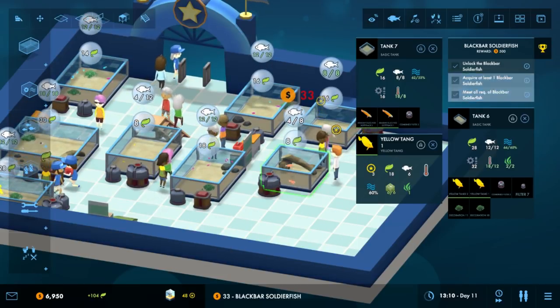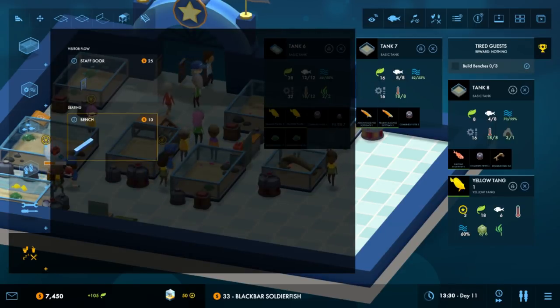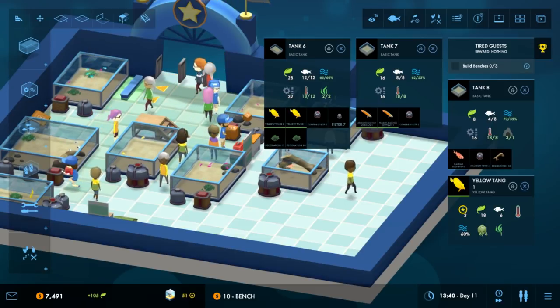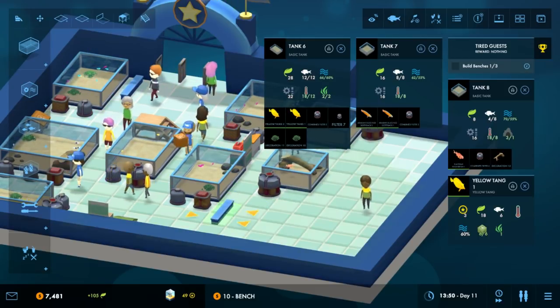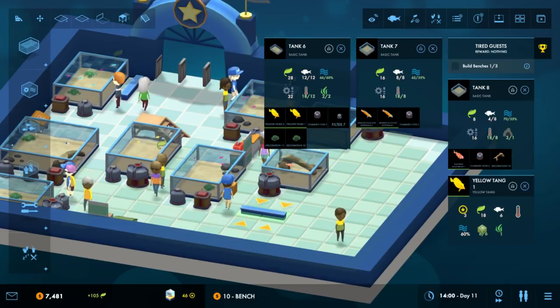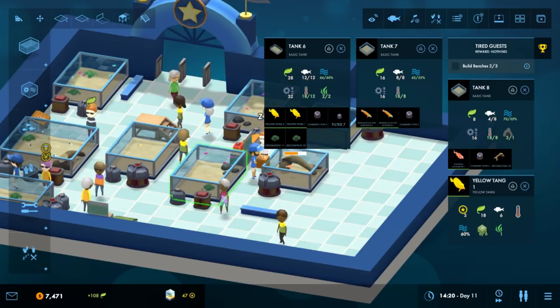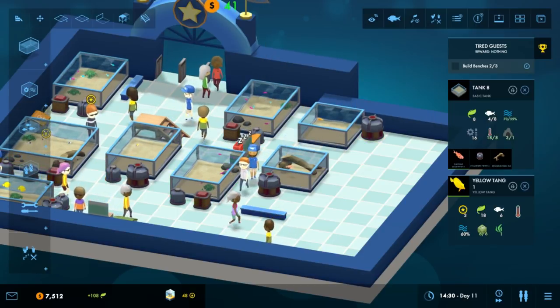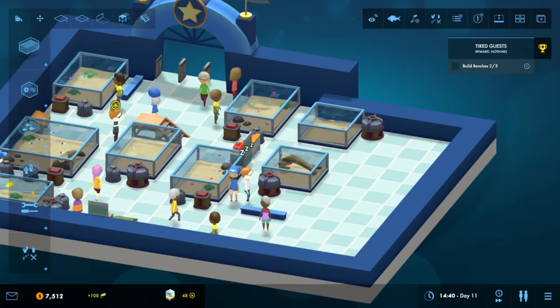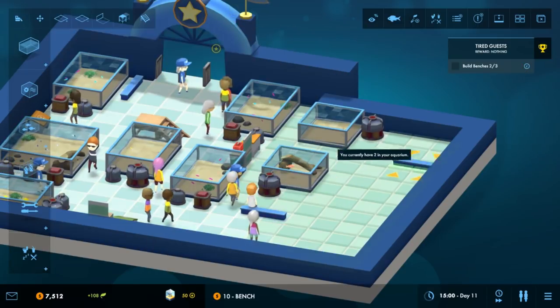Let's put him in there. One of your guests has grown tired — build some benches so they can sit and rest. Okay, you lazy bums. Have a bench. Does it matter where the benches are? There you go, have a sit. It wants three benches — you people and your benches.